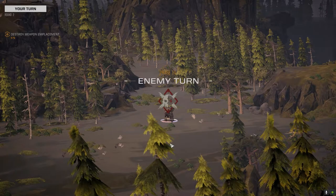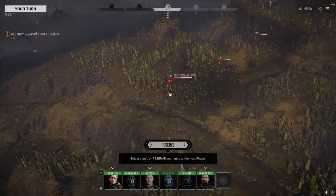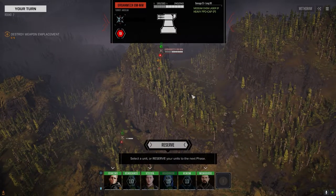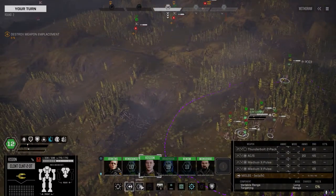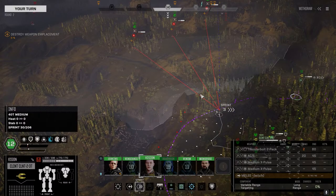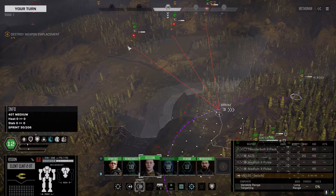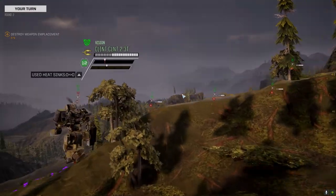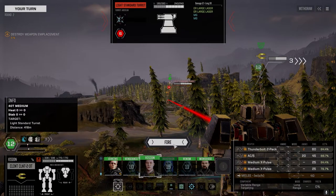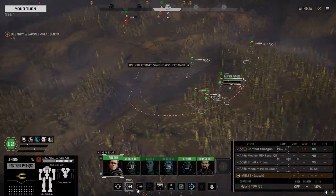The mine dispenser is the only thing that can reach this one — might as well take a shot at it since we can. We'll save the mine dispenser till we know what lances we've got. They've all got 240, I think this one had 150 — no, 240. We need to stay out of AC-20 range. We'll pull the ER Large Laser down first, then use the AC-20 against this turret. Everything hit — nice.